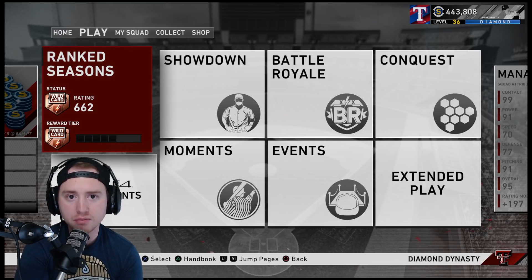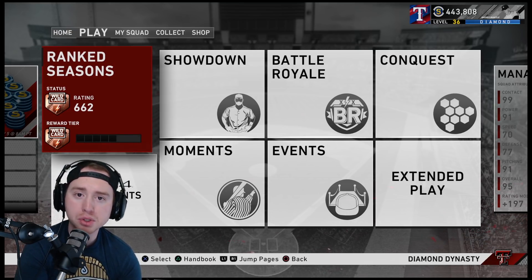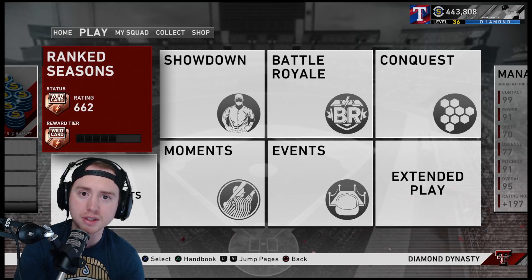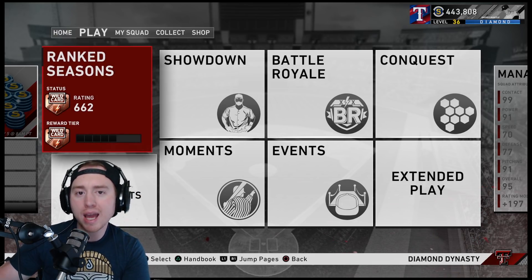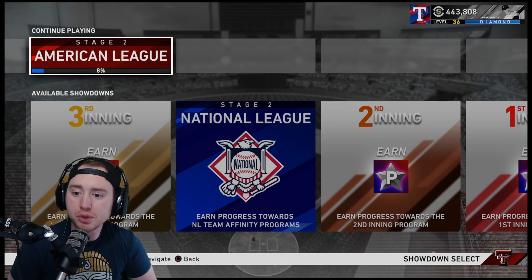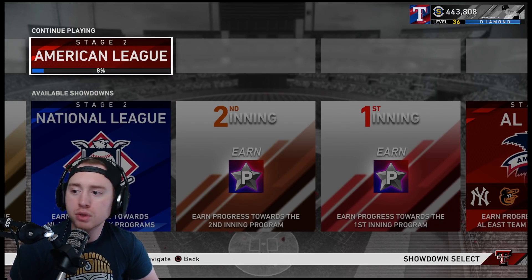Once you've done all that, you should be very close to completing the program. Personally, I got to around 290–295 stars after completing my third set of dailies along with everything else. At that point I was at 45 event wins, so I decided to just play 5 more event wins to get Alec Bohm, and I got Chipper during that time as well. I ended up at 302 stars and got both Chipper and Alec Bohm. You can also do Stage 2 Showdowns — mini missions and bosses — getting about 1 to 3 stars per run.